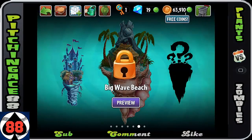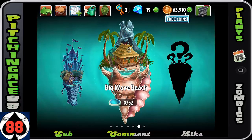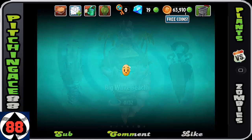All right folks, PichiniAce88 here, we are back playing Plants vs Zombies 2. It's about time — we are on Big Wave Beach: 31 levels, one endless zone, five plants, one boss battle. Let's use this key to unlock it.